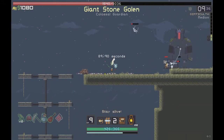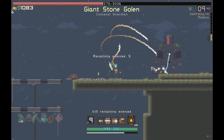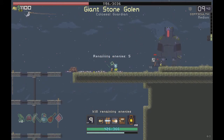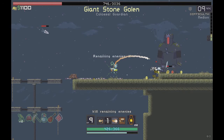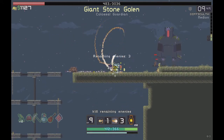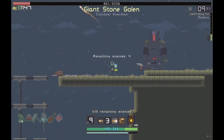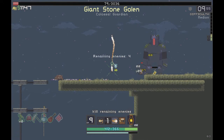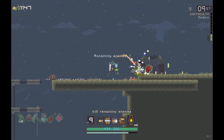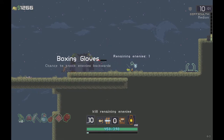We have two of the rocket items now, which doubles the chance for rockets to fire. We're literally shooting a ton of rockets. You can jump and shoot in this game and abuse that mechanic. The boss dropped a Boxing Glove - chance to knock enemies backwards.